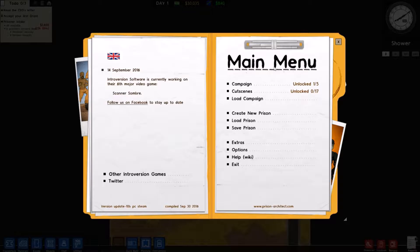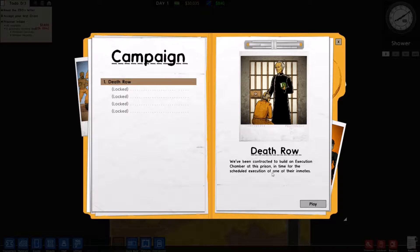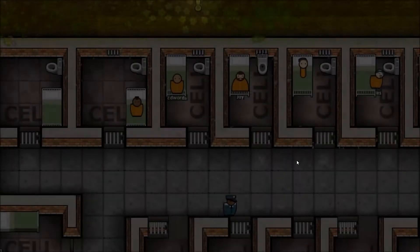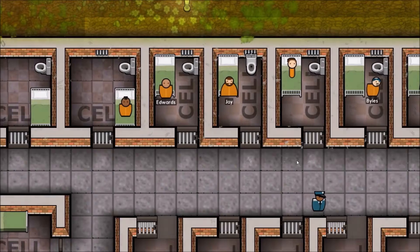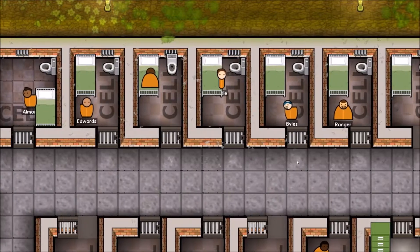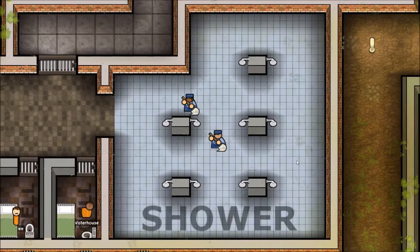Anyway, let's get on to it. We're going to play Prison Architect. I haven't played this since they added this stuff here. I'm going to do the campaign. We have to get a big enough prison that we build ourselves a death row. So that's what we're going to do. Let's get to it. Oh, there's an intro and everything now.